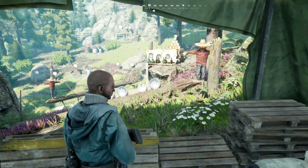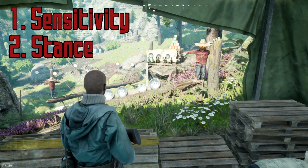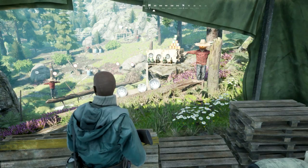In this video we're going to go over four main categories to improve your aim. First is sensitivity, second we're going to go over stance, third we're going to go over fire mode, and fourth we're going to go over iron sights. So first things first: sensitivity.